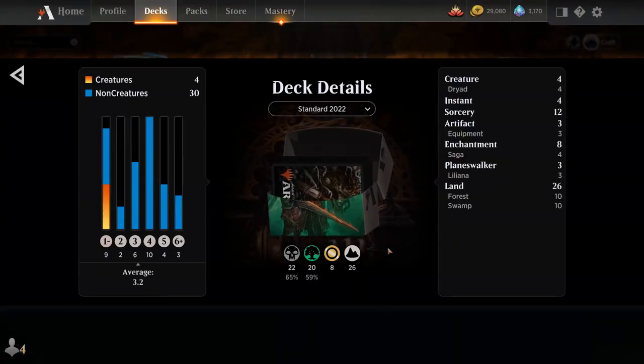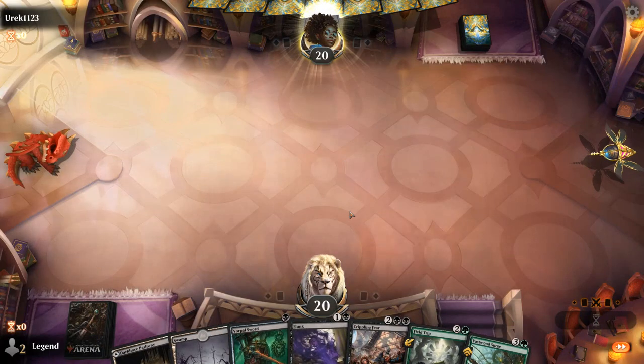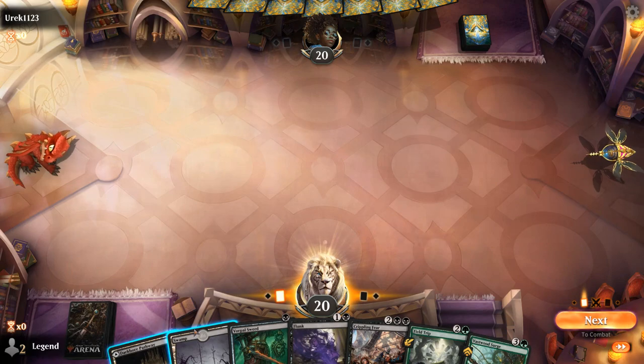So that's the deck — now let's jump into some games and see how it does. We're on the play with a fine hand; just need a third land and we're off to the races.